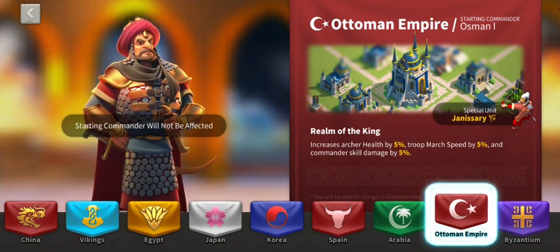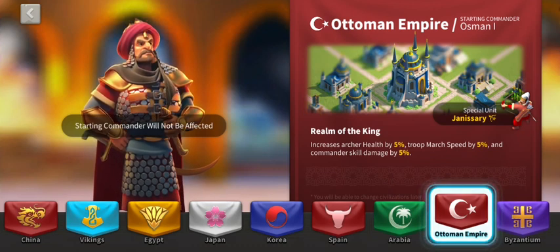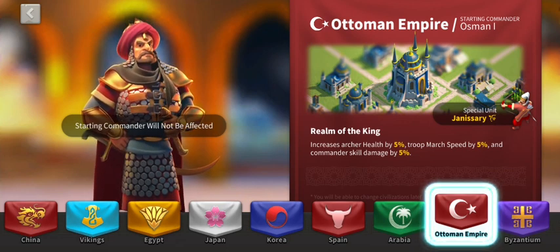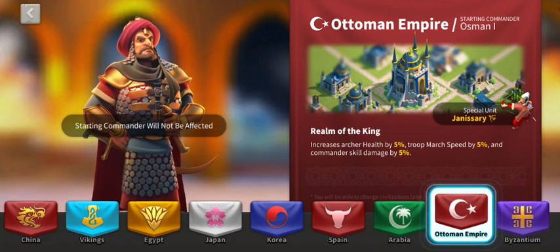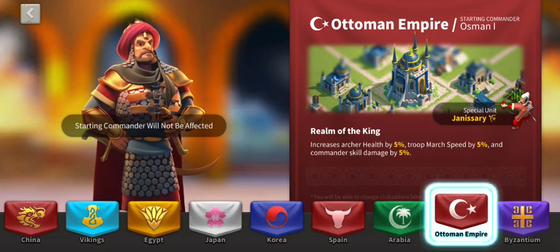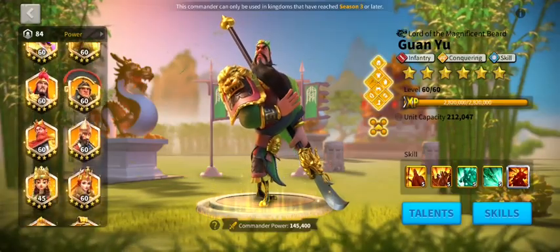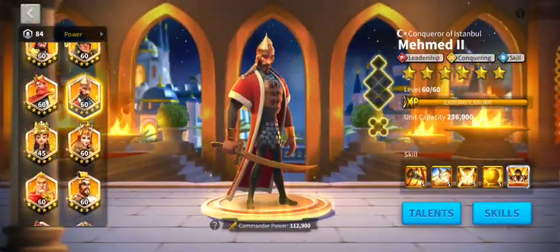If you happen to have archers as troops, he's going to bank even more archer health — five percent there. I don't care about march speed at all; I'm focused on attack, defense, and health — the muscle. If you've got march speed you run somewhere quickly, but when you get there and come up against somebody with attack, defense, and health, who's going to win? So you get the skill damage on top too — five percent. Number one all day in terms of gold key commanders.